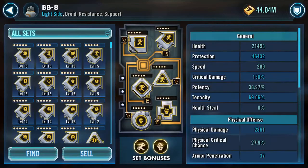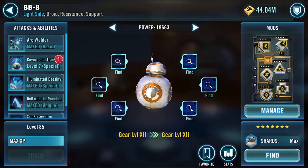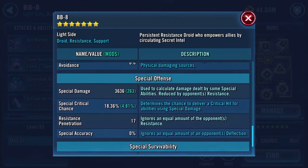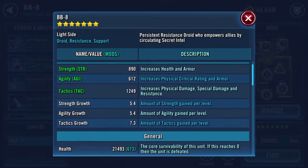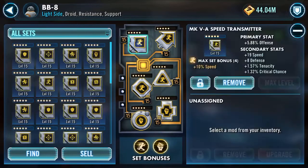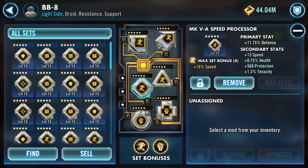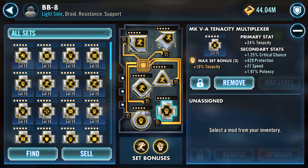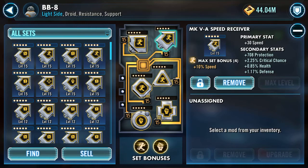Here's my BB-8, built for speed at 289. There's 127 speed I'm adding on. Got some nice mods - a 19 speed on speed, a 15 defense, 13 tenacity - this was my very first plus 20 mod - tenacity with tenacity and 21 speed, a 13 speed protection, and obviously a 30 speed there. That's BB-8.